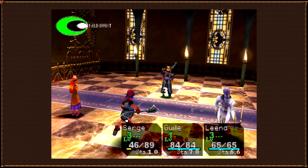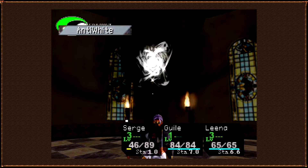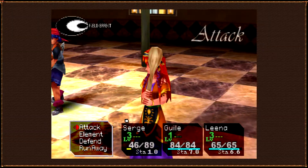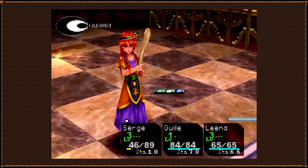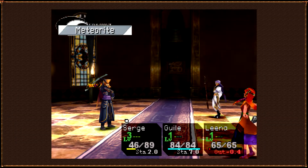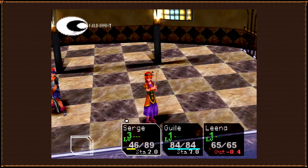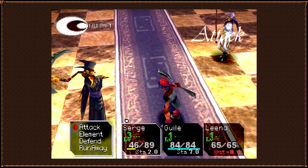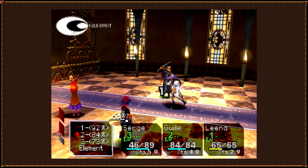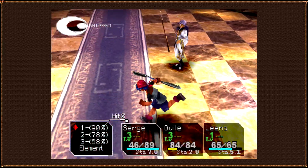With this pattern in mind, you can space out three white elements and three other elements, and lock him into a string of debuffs by firing them off one at a time. The problem is, he knows when you do this. He'll only follow this pattern six times, and the sixth time you do it, he might counter with Graviton or Hellsoul — and he seems to do that more often when Kid's in the party.